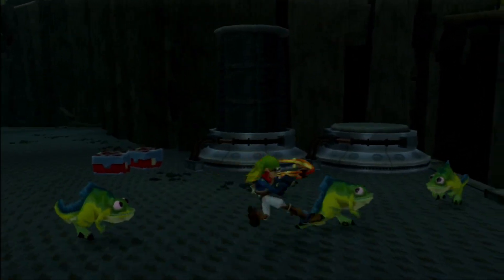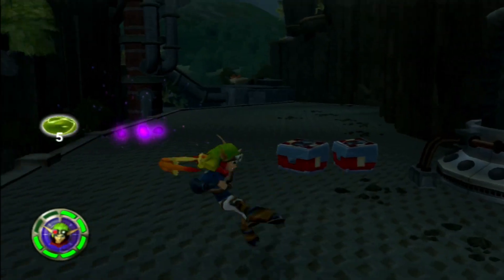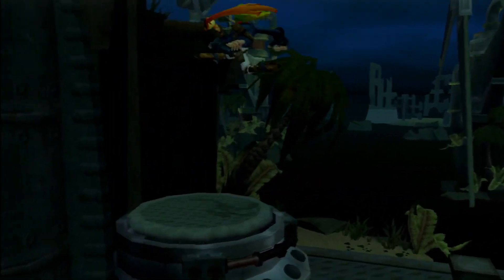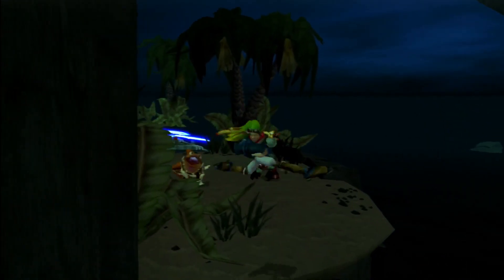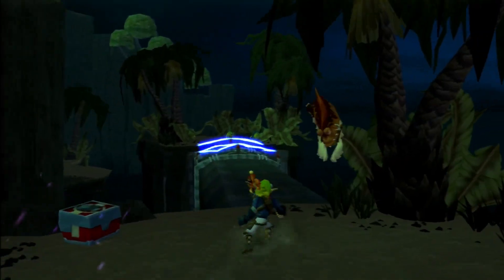Metalheads also drop things called Skull Gems, which Jak can use. Jak can take these Skull Gems to someone called the Oracle — remember the Oracle from the first game? He makes a return in Jak 2. If you give him enough Metalhead Skull Gems, he can actually give Jak or Dark Jak powers, and they're really epic to use.